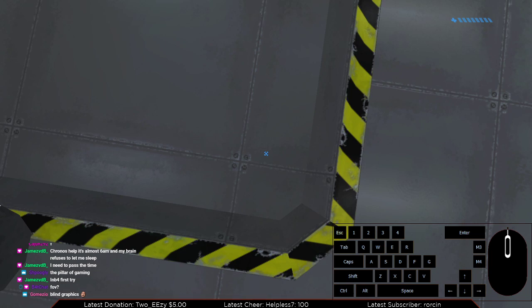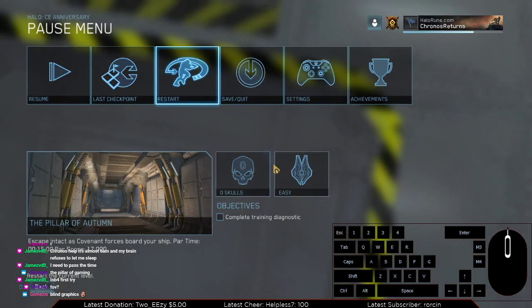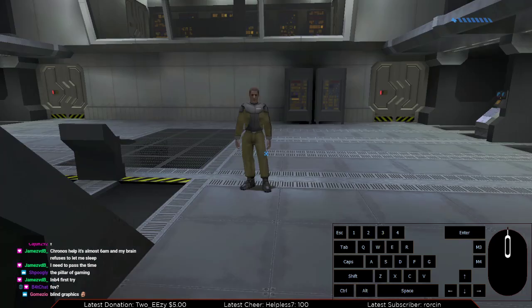And then you want to do a very precise W and space press here. If you're too early, or if you press space too late, you'll get stuck in the yellow square, which is one thing you don't want. If you press space too early, you're only going to jump halfway. So you need to do it at a perfect jump timing. That was too late of a jump, so I jumped and bounced to the wrong spot.